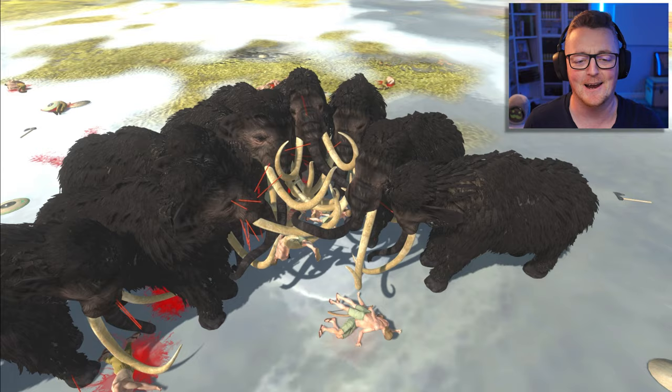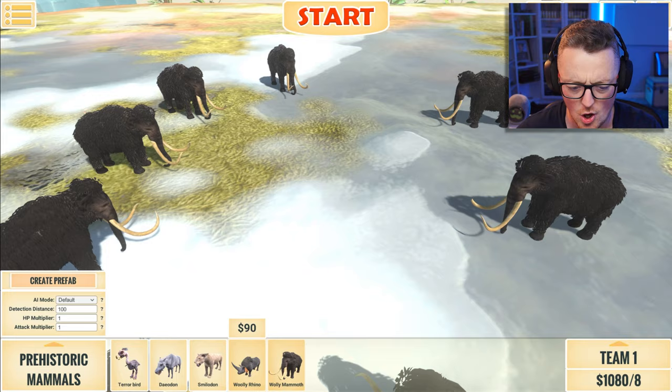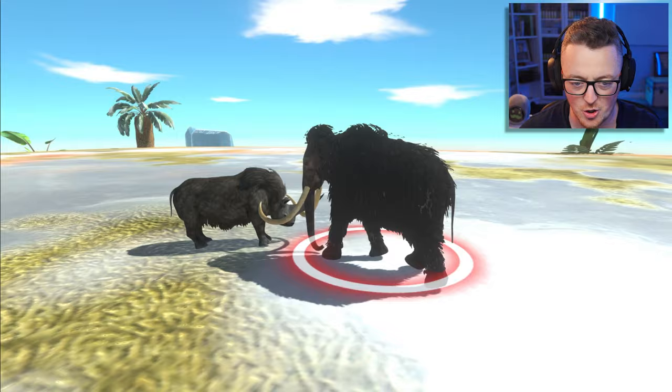So that was a woolly mammoth — what else is there? Let's get rid of team one. We're gonna keep the woolly mammoths because I want to see what else we've got in the prehistoric mammal section. Woolly rhinos! I'm gonna do one mammoth versus one rhino. Who wins? What happens?